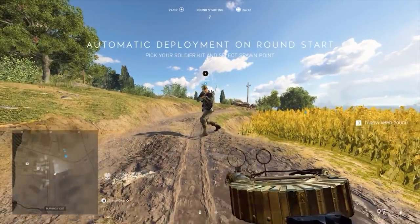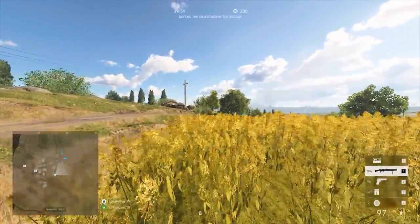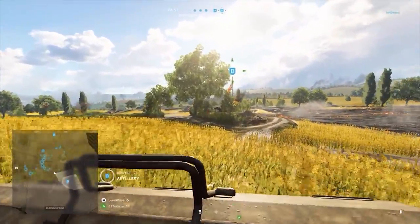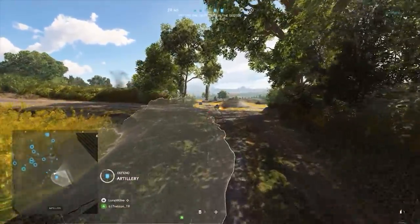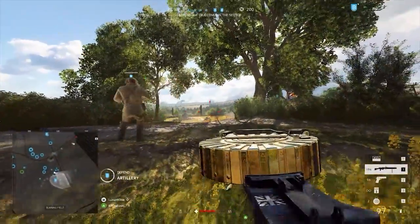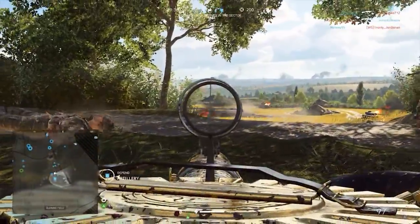Today's gameplay is from the map Arras on a breakthrough-only server, and we are playing on the defending side. I was using the Lewis Gun in this particular game. As we are defending, I primarily try to build up some defences at the start of the game. This will allow us to defend the areas a little bit more easily, as they will give us some cover that the enemy will not be able to use. As you can see, this didn't really work out for me.